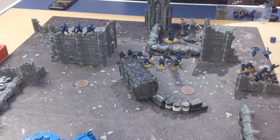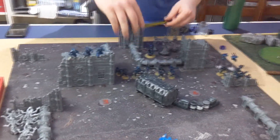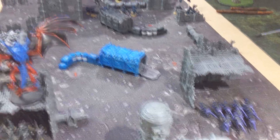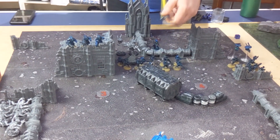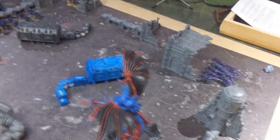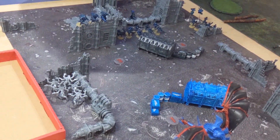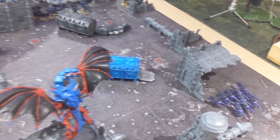Start of shooting: Pathfinders perform their Marker Light actions. Five markers into one unit, checking line of sight — can't see the Termagants at all. Rolling for marker lights, looking for three-ups. Getting seven marker lights total onto the Hive Tyrant. Stealth Suits are going to shoot down onto the Genestealers. They get their plus one cover save, but I'm within 12 and shooting from above so no dense cover bonus.